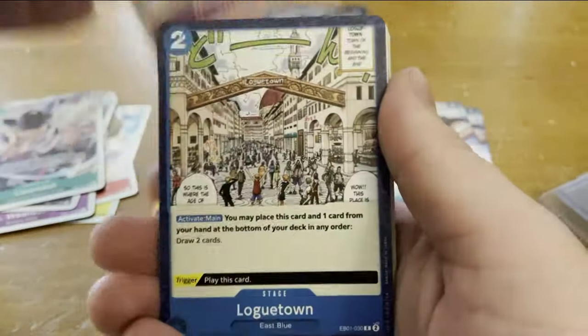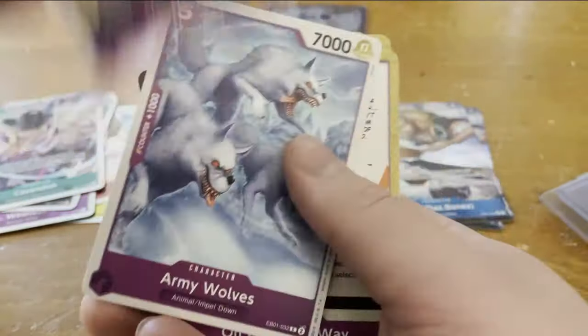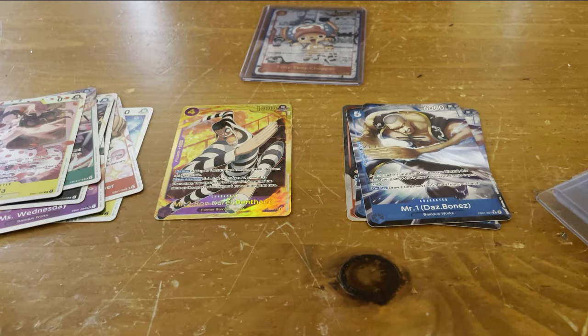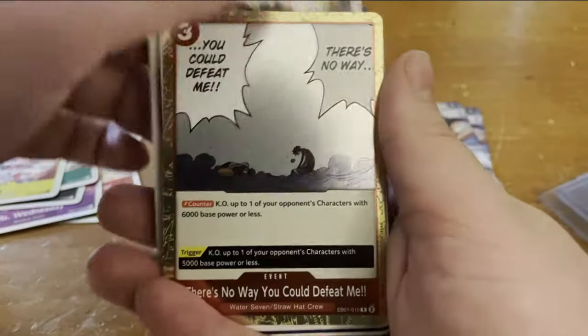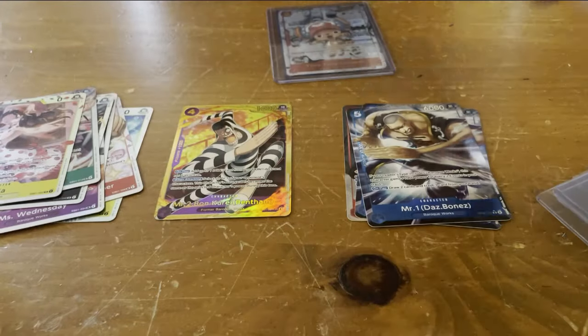I'm actually just speechless — I don't know how else to continue this video right now. Literally nothing can stack up to that; that's actually just insane. We pulled another alternate. I'm not sure if manga rares take up the secret rare slot or an alternate rare slot. The Chopper does have the alternate art stars, so I'm assuming that takes up an alternate art slot.